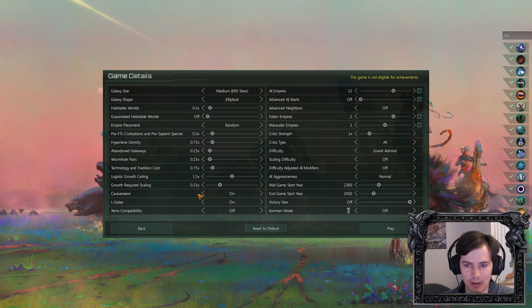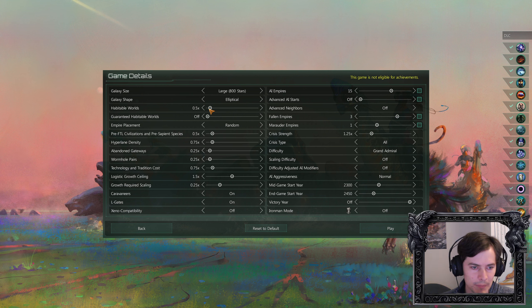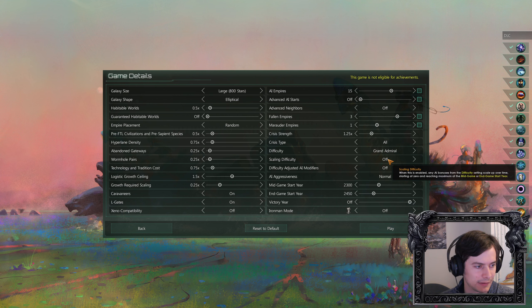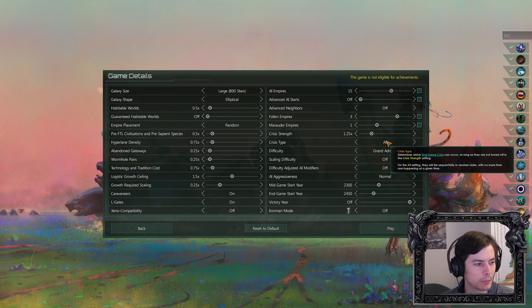Let's talk about our settings. We're going to play on a large galaxy with lots of AI empires — maybe 15 — with a few fallen empires, one marauder empire. Habitable worlds at 0.5 times, so total one times. Hyperplane at 75, tech costs at 0.75 — not touching logistical growth ceiling. Grand Admiral, no scaling, so the AI will be beefy right out of the gate. Crisis strength 1.25, but all crises are on so they will fire sequentially.